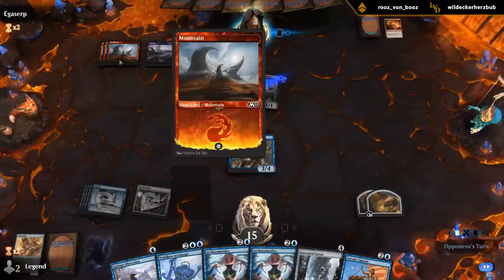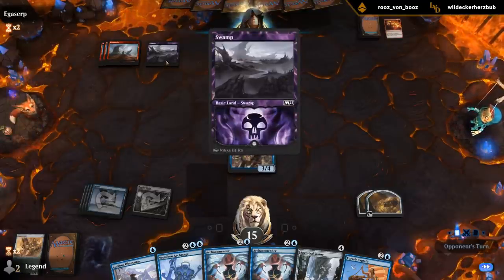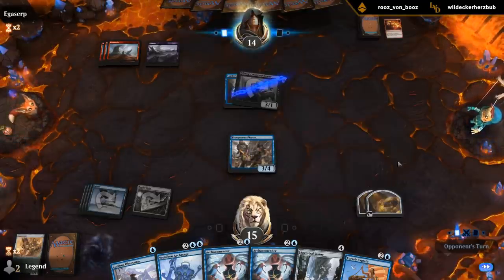And the lands are from the Mythic decks — the Chandra deck has these mountains and the Liliana deck has these swamps. So you just got to get lucky to open them.